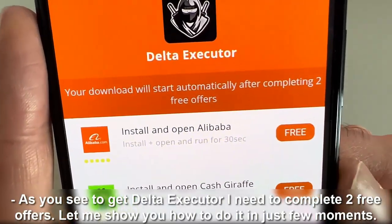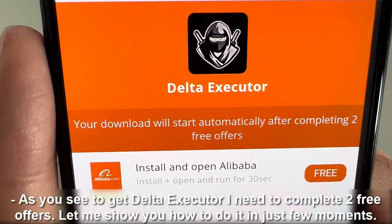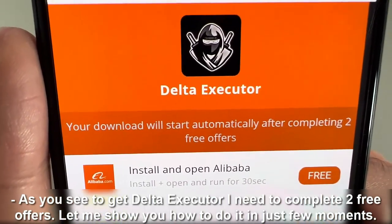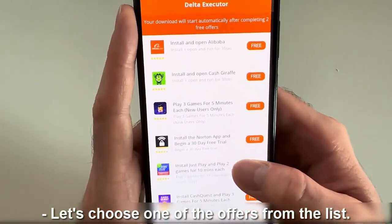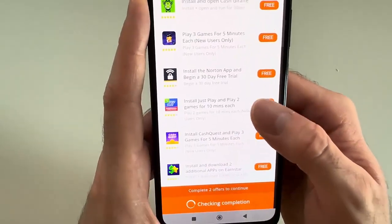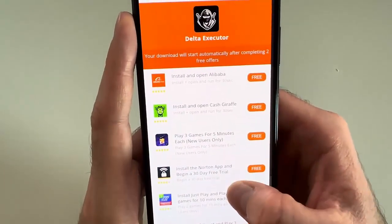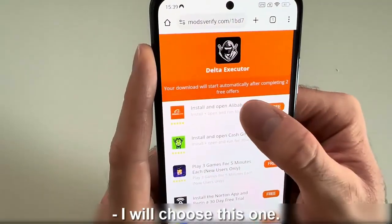As you see, to get Delta Executor, I need to complete two free offers. Let me show you how to do it in just a few moments. Let's choose one of the offers from the list. I will choose this one.